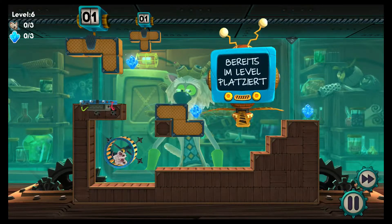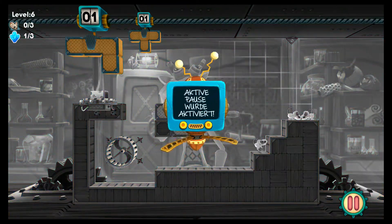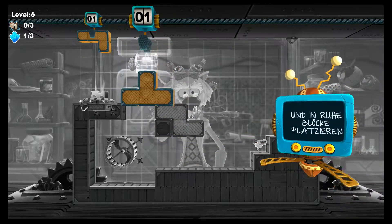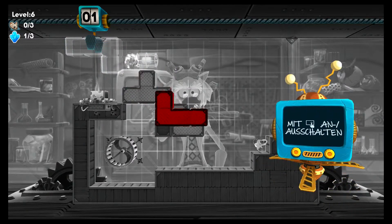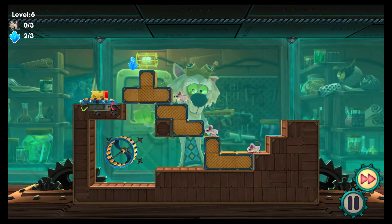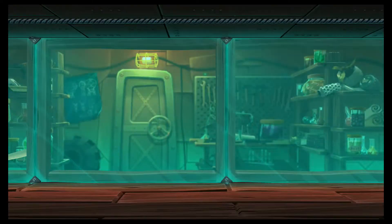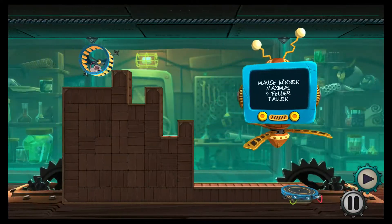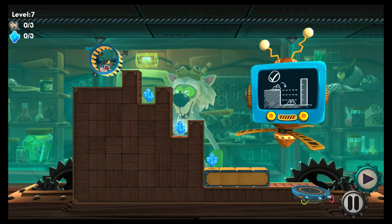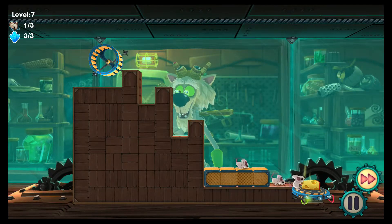Auch hier müssen wir die Mäuse erst freilassen. Wir brauchen hier diesen und hier unten diesen Block. Schon kriegen wir wieder alle Kristalle eingesammelt. Weiter geht's mit Level 7. Da steht nochmal: Mäuse können maximal drei Felder tief fallen. Deswegen legen wir den langen Block da unten hin, und dann überleben unsere kleinen Nager das Ganze auch.